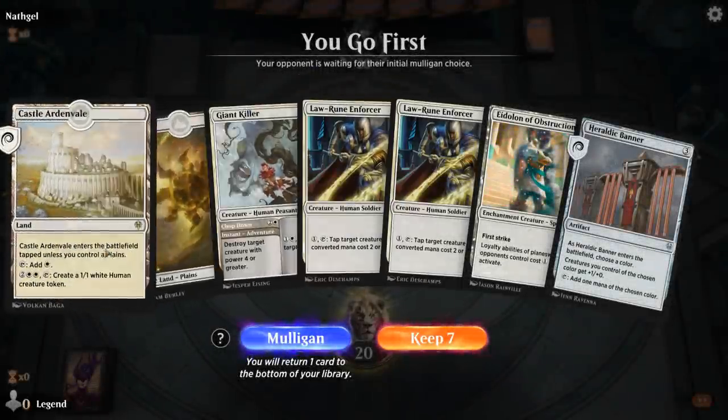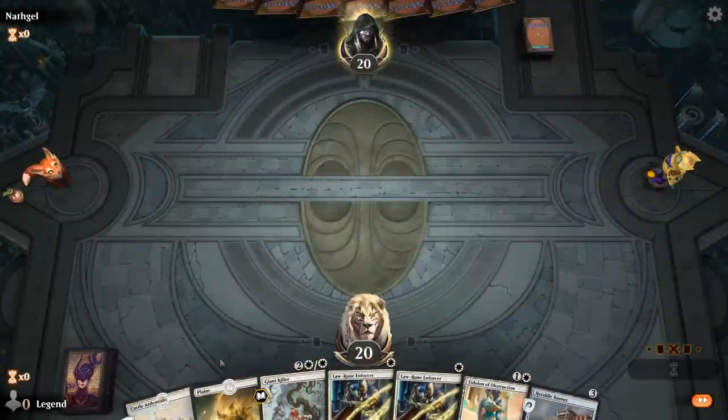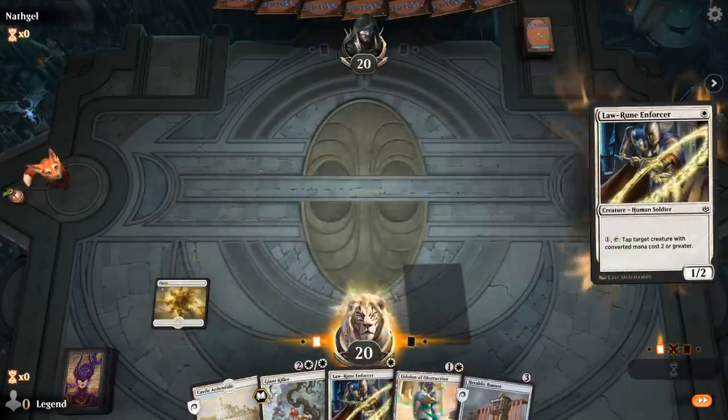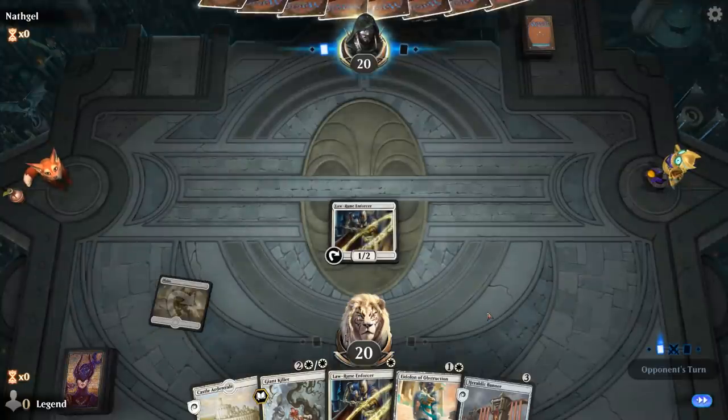We're on the play with a pretty decent hand, especially if we draw a third land. Probably going to go one-drop into Eidolon, and then if we draw a third land we can go Banner into another one-drop. That way we also save the adventure on Giant Killer in case that comes in handy.